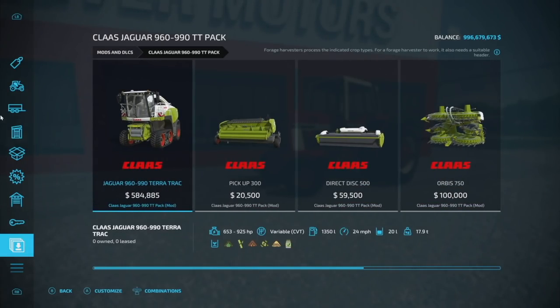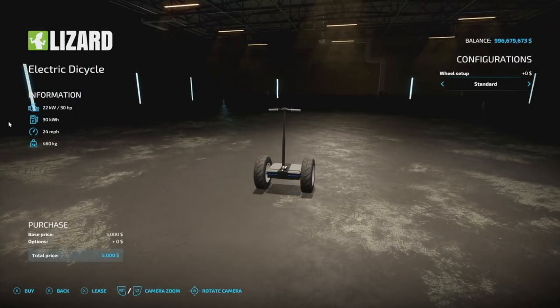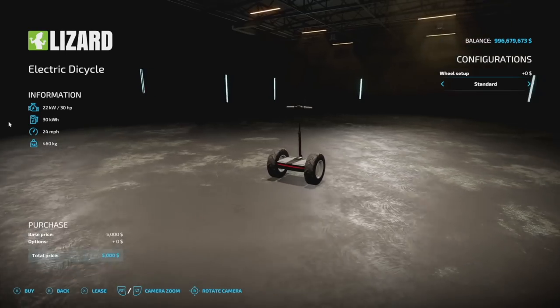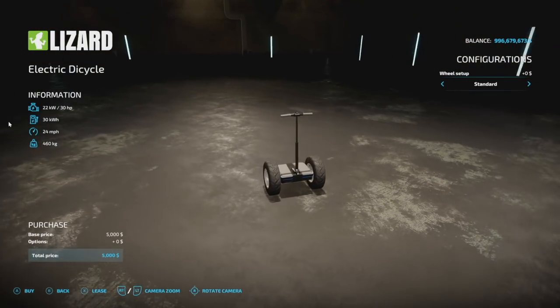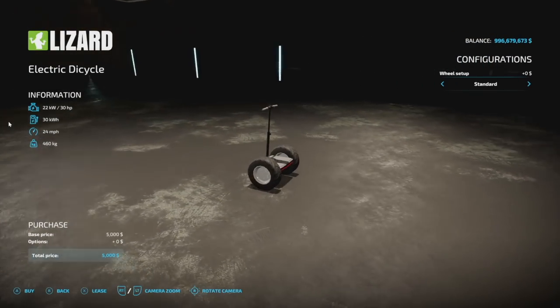There you go — your Kloss Jaguar 960, 990 TT Pack. This is going to be popular. As I mentioned, when I say segue to the outro in the news videos, this is what I'm referring to — it's a segue, an electric dicycle. This is from Eric Isaac and Agro Mods. We knew about this ahead of time, but it's been a couple of weeks since we talked about it.